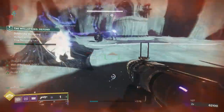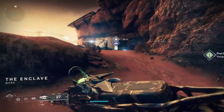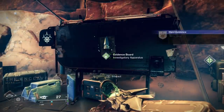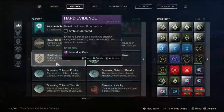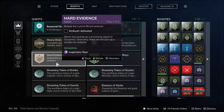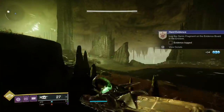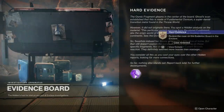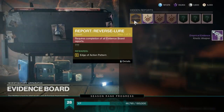First things first, you're going to need access to the evidence board. You'll get this through the hard evidence mission that pops up shortly after or while you're doing the Witch Queen campaign. Most of you have probably already done this — you simply stop an ambush on the Throne World, then head to the Enclave and interact with the evidence board.